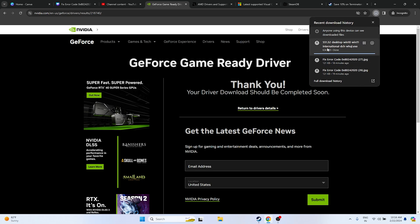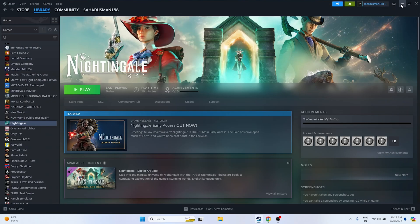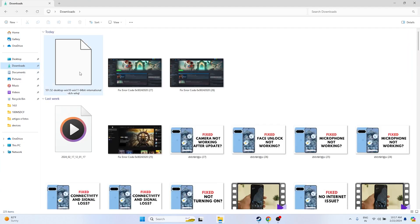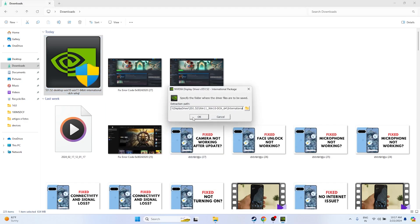Once the file is downloaded, go to This PC > Downloads and open the installer. The same installation process applies for AMD as well — once you download the respective AMD driver file, install it. After installation, do a restart and then try launching the game.